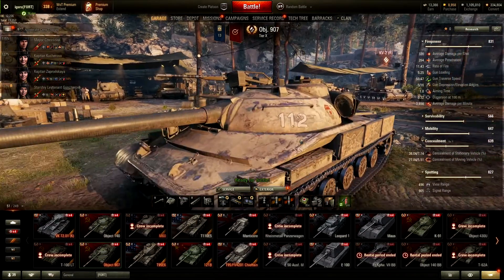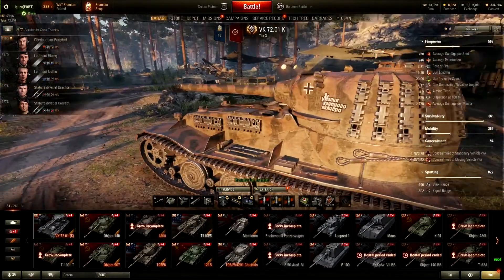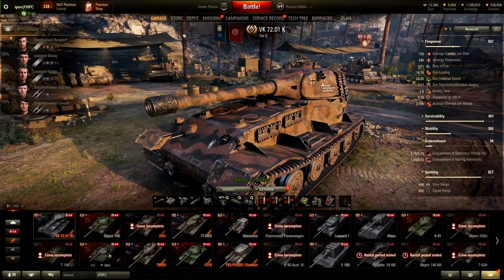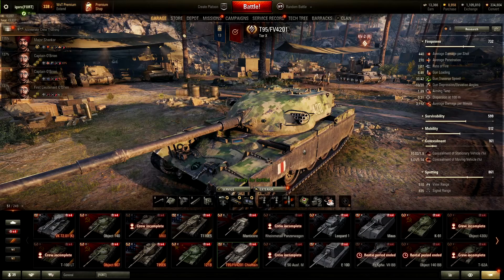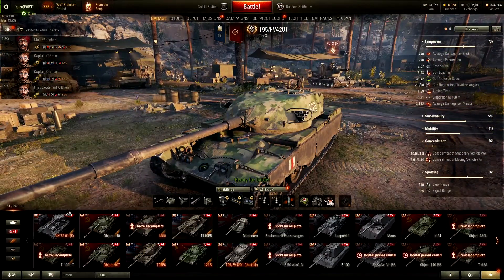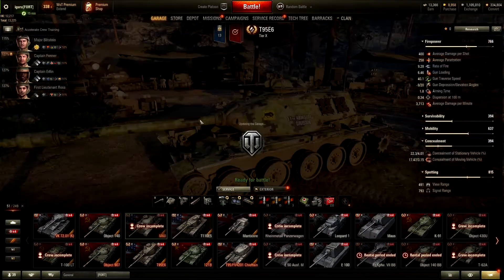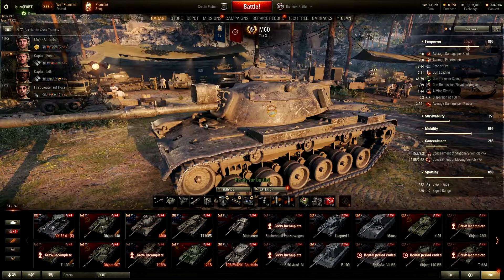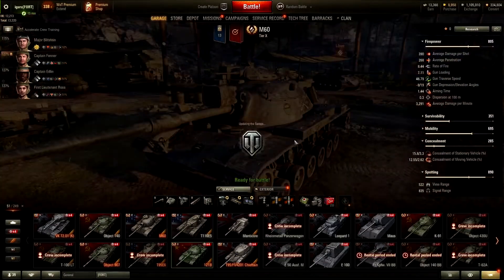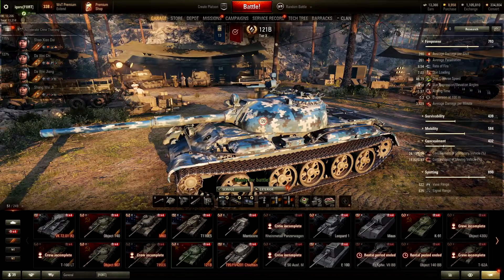Let me show you the clan war reward tanks. The top choices are the 907, the VKK, and the Chieftain — those are the top three. The third choice is actually the VK, then maybe once you've collected them you might go for the T95 E6, and after that maybe the M60.